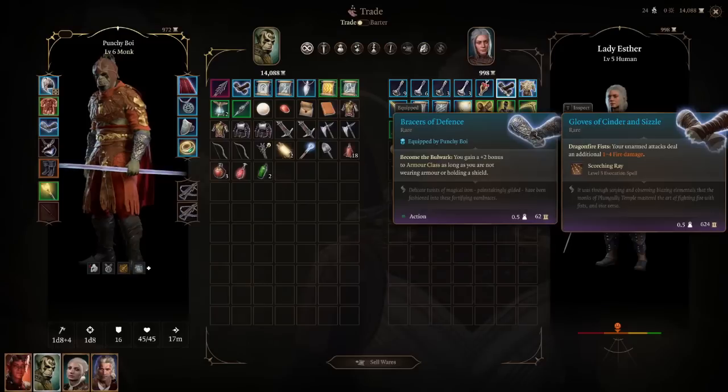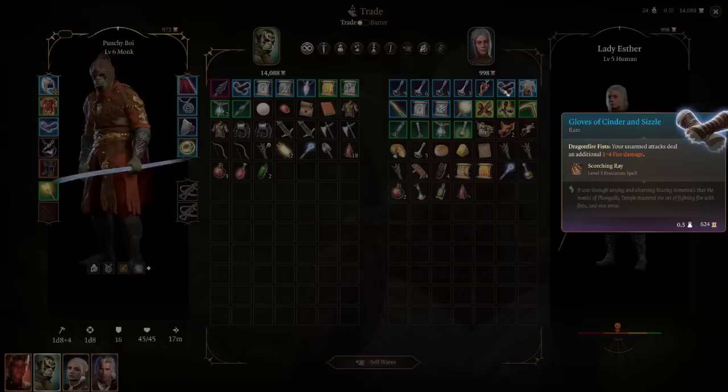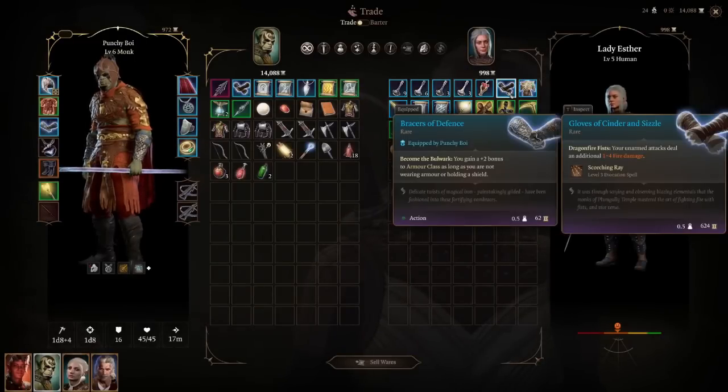The Gloves of Cinder and Sizzle — your unarmed attacks deal an additional 1-4 fire damage, and it comes with Scorching Ray on a long rest. Any item with free damage spells is solid. Larian put a lot of monk items in this game — there's a fire version, ice, thunder, lightning — because monks are really the only ones doing unarmed attacks. Monks are underappreciated in D&D but are very powerful in Baldur's Gate 3.